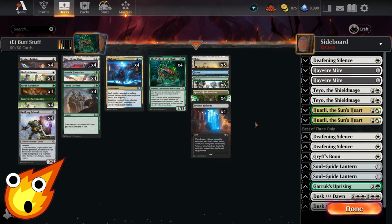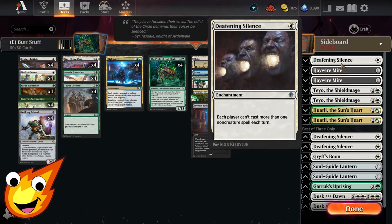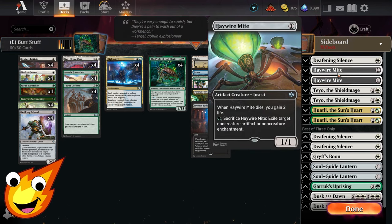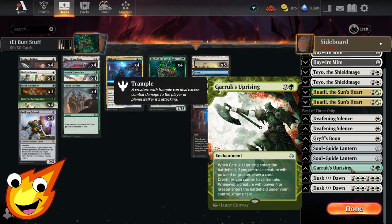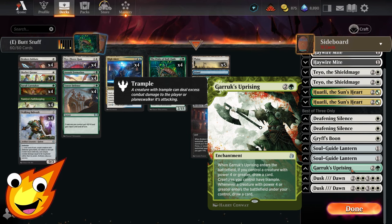For the sideboard, we have a hodgepodge depending on what you face. Against combo and control decks, Deafening Silence is great. For artifact and enchantment hate, Haywire Mite is really good and helps stabilize with life gain. If your opponent is going wide or going big, Griff Spoon can give one of our creatures flying and can be recasted from the graveyard. Garruk's Uprising gives all our creatures Trample to push through damage against go-wide token decks.